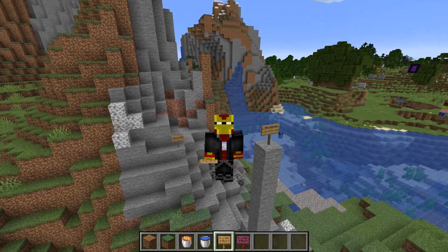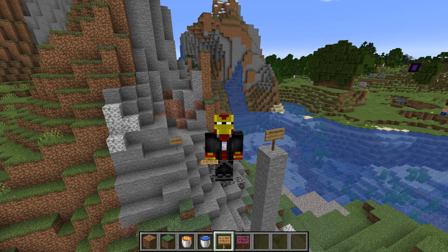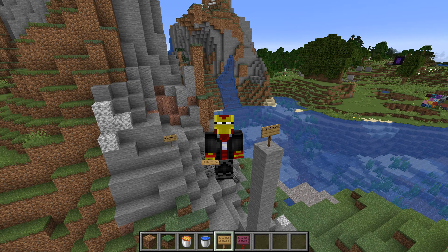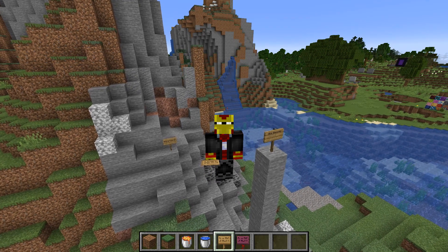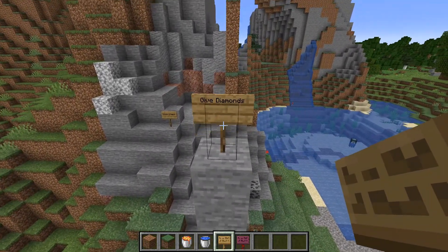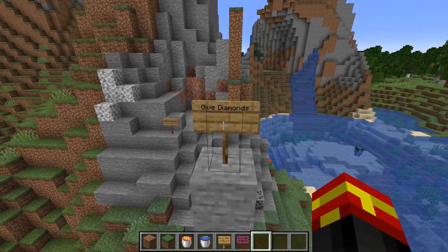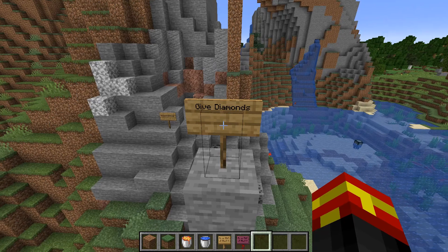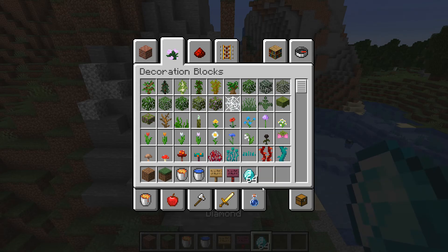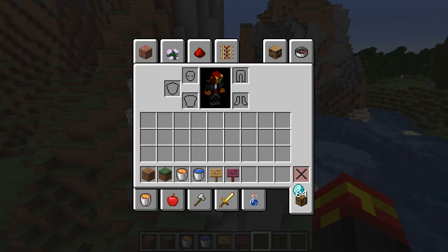I'm going to be showing you something pretty cool with these signs right here, and hopefully showing you something that you did not know you could do with signs in the game. For example, we have this sign that says 'give diamonds,' and when we interact with it or right-click it in the game, you can see that it does just that. We now have 64 diamonds in our inventory.